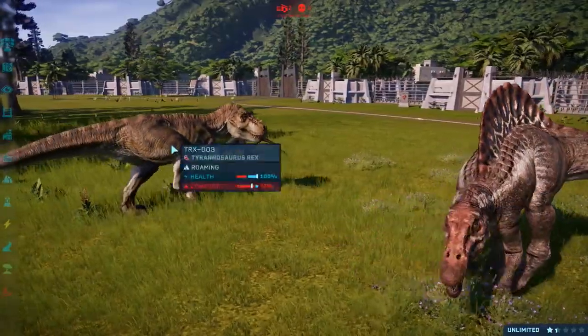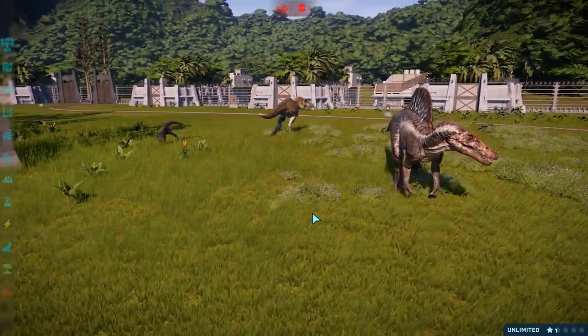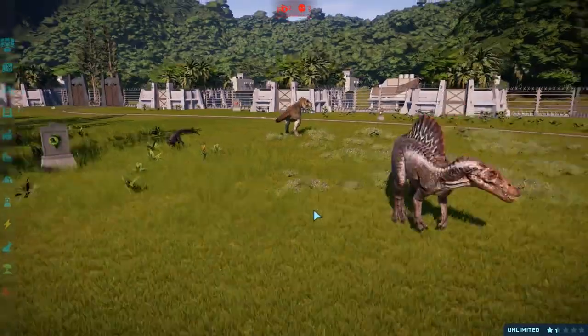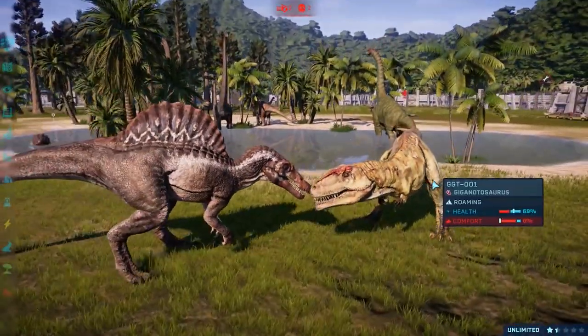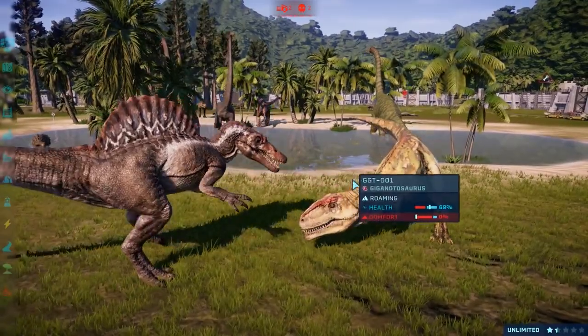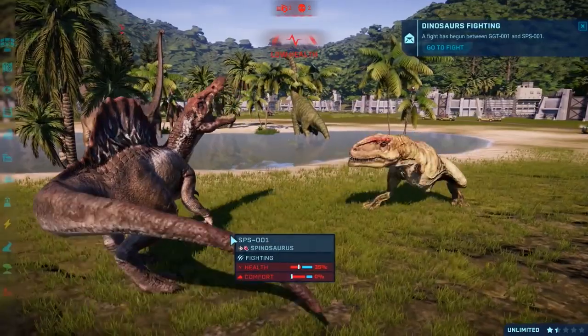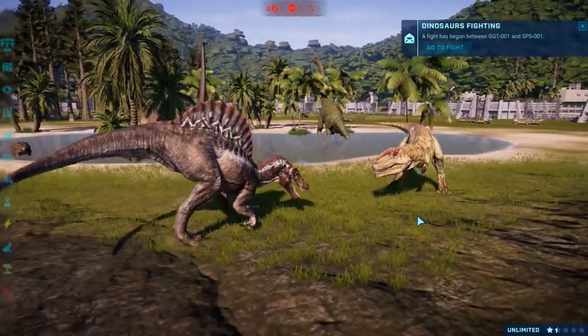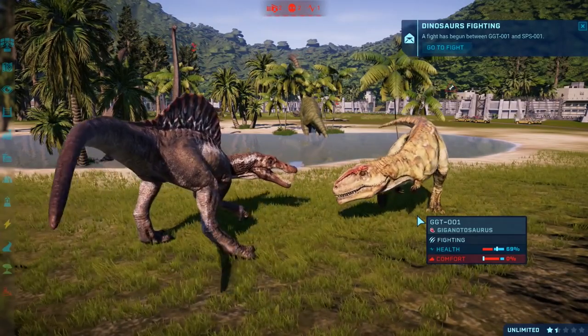Giga being clever again, picking a fight with something with even less health than it and getting the first bite! I didn't take it for being such a smart cookie, but look at that! We didn't even see the Compy — I'm disappointed, we didn't even see that damn Compy! There's blood everywhere! He's got even less health than the Spino!